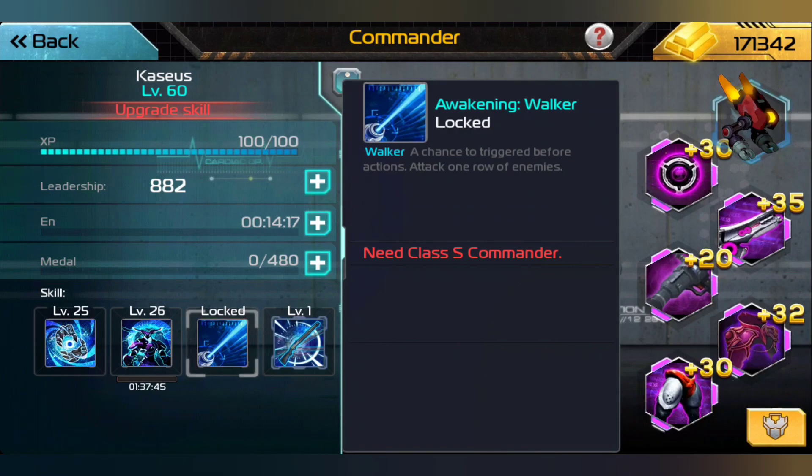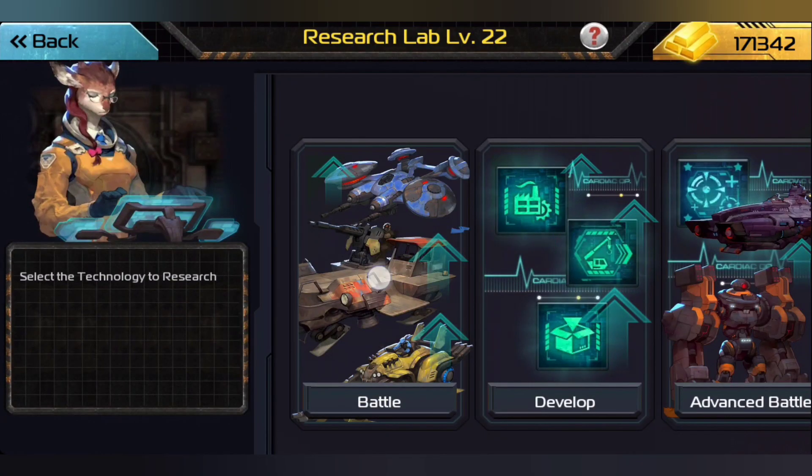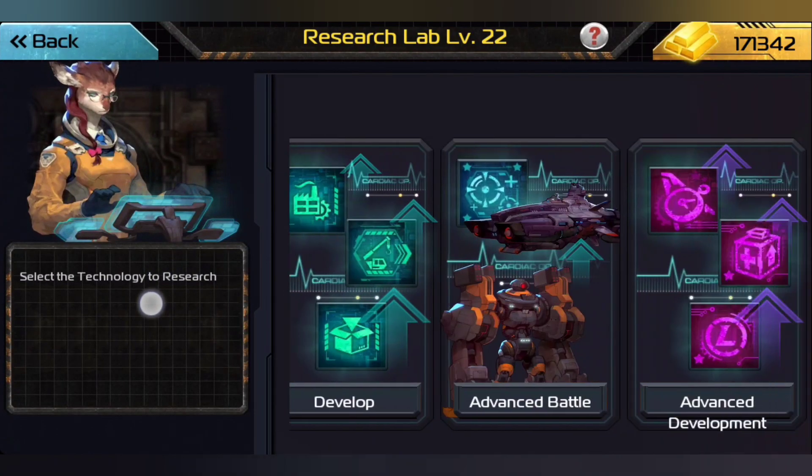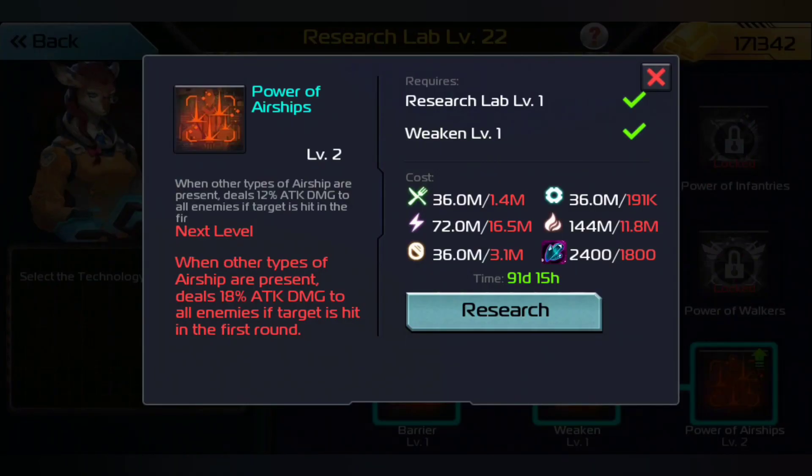Cassius is not going to be rank S for quite a long time, so he's going to be using our tier 10 airships with level 2 power airships. That means we are doing twice the amount of damage.